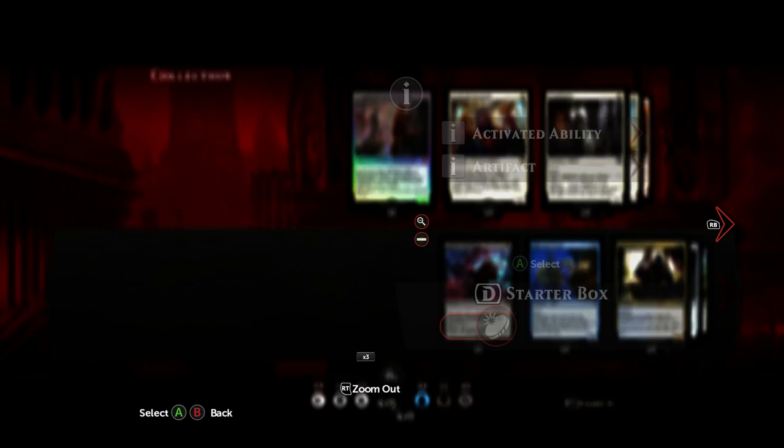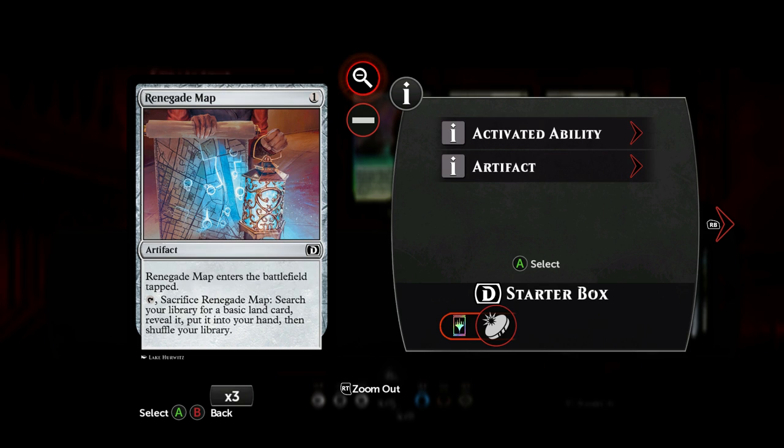So first of all, we play three copies of the Renegade Map — it's just a great mana fixer. For one colorless mana we get an artifact, which of course has lots of synergy in this deck. It enters the battlefield tapped and when we sacrifice it, we get to search our library for a basic land card, reveal it, and put it into our hand. Pretty decent fixer.